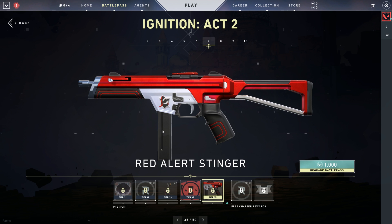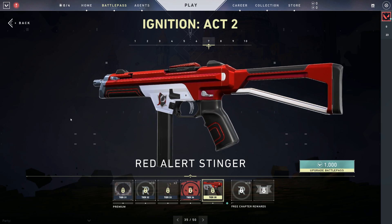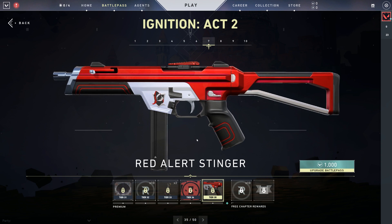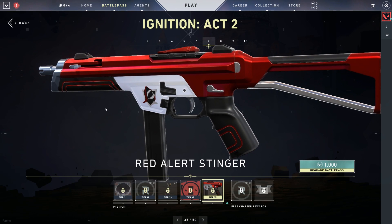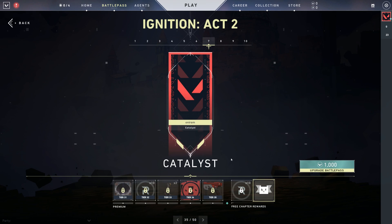Red Alert — definitely going to be a new skin line. I could see this kind of being what all the people who love the prison skin line are just going to adore. I guess the title in the free chapter would be like Red Alert or Sharky. Sharky, nevermind. We have Catalyst here.